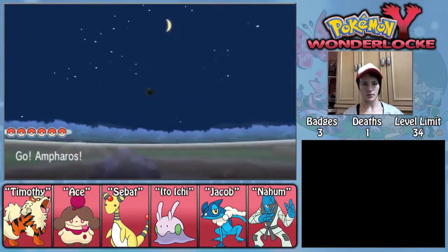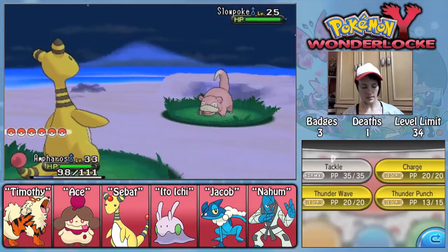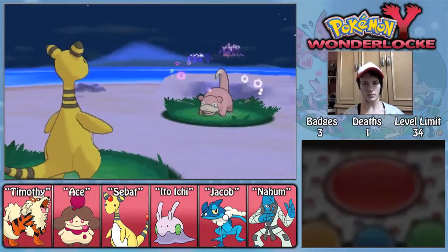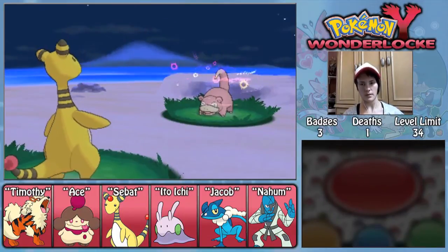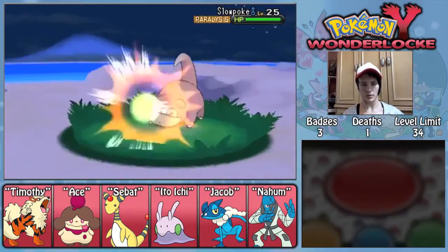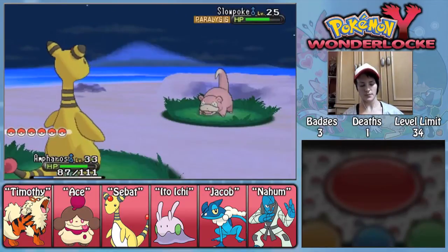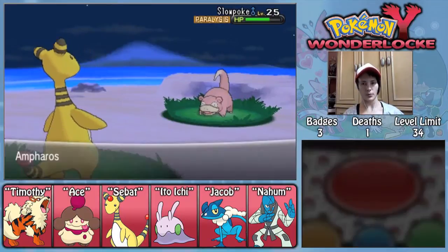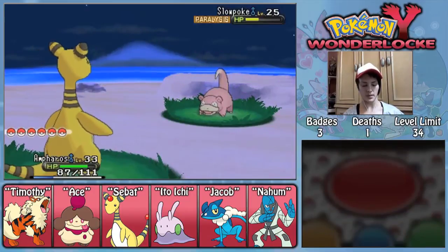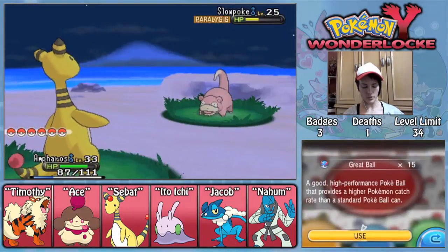And we got a Slowpoke. Just gotta catch it now. I don't think a Tackle will do enough to knock it out — Slowpoke has pretty decent defense. I think one Tackle will be fine. Sabat's physical attack actually is not good. We can do another one of those — even if it crits, we'll be good. This should be plenty to catch the Slowpoke. He's being nice and paralyzed for us, we should be able to get him. Might as well just use a Great Ball just to be sure.